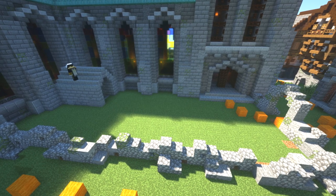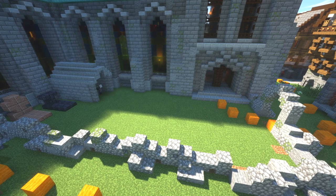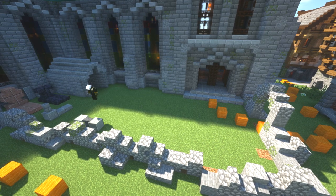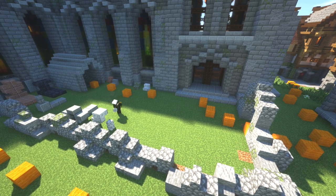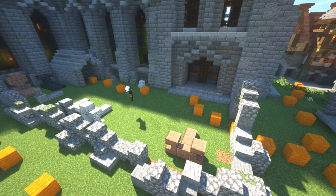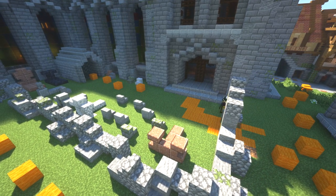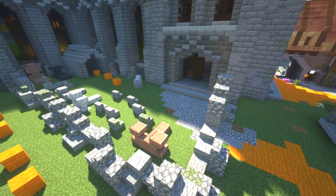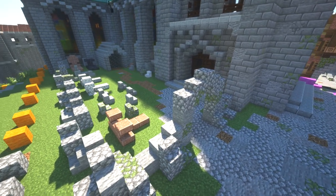I wanted to actually put in a graveyard - this is one of the original graveyards that's just been kept over time. I've got a crypt in here and some quite big headstones as well, using different materials such as polished blackstone, granite, diorite, and andesite. Using these to make some interesting headstones was the main idea, and also using stairs for the smaller ones. I wanted to make those grander ones so that it feels like it's grown over time - those are the ones that have kept and stayed around.